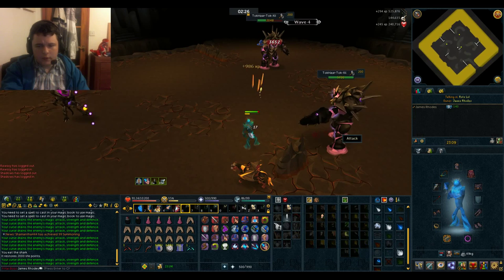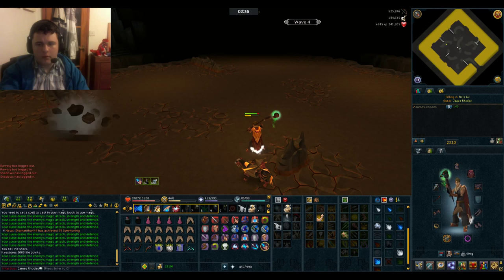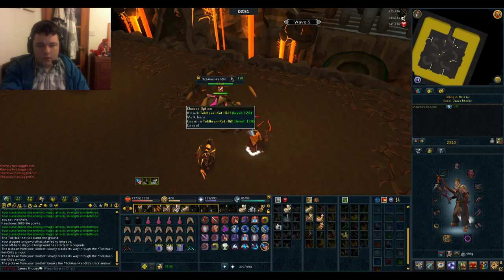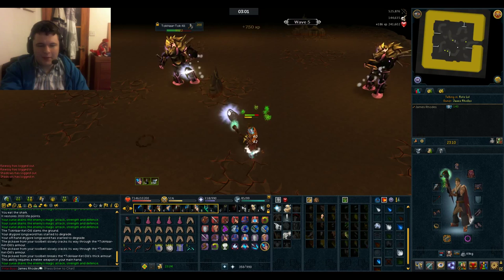Picking off the stronger targets first. So on Wave 5 there's going to be a Dill spawning in the north-east corner. You're going to want to switch to your melee weapons and go to your melee ability bar. His armour is now destroyed - you can then go back to your Mage and kill it with Magic. That's the Dill taken care of - a lot easier than a lot of people think.